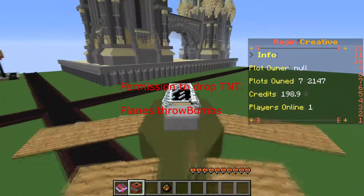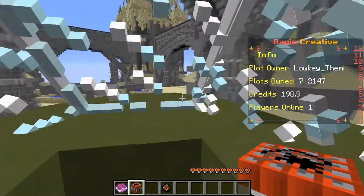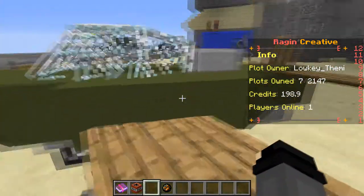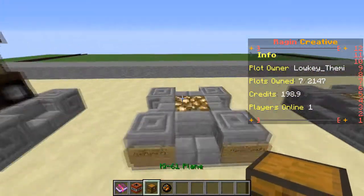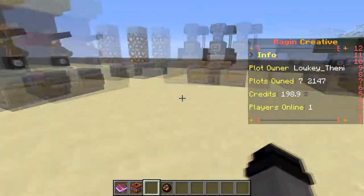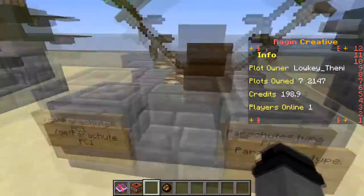You go up, you go down — I don't think I need to teach you guys that. You just hold shift and you get right out. There are three variations of every single vehicle, and you can change all that in the config. I'll show you guys that later.